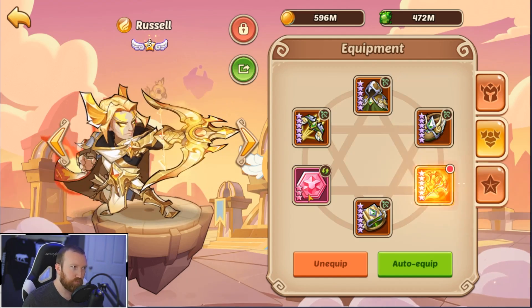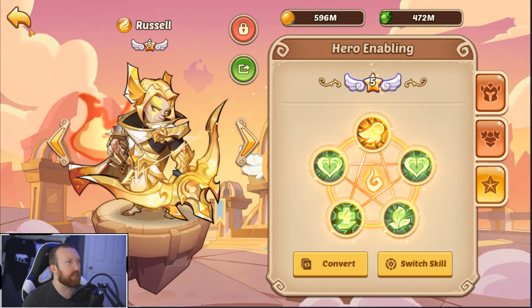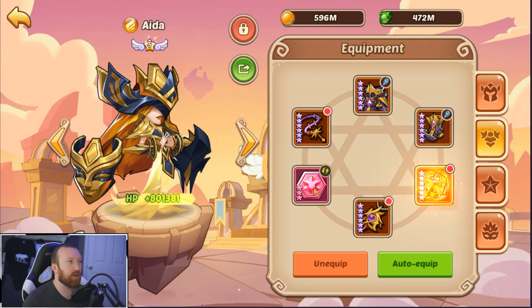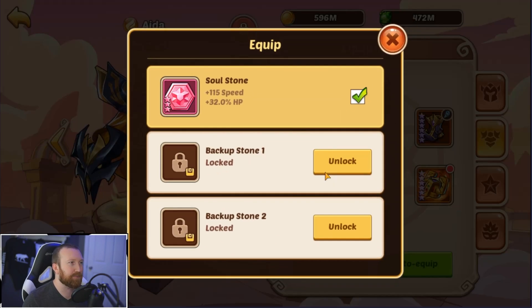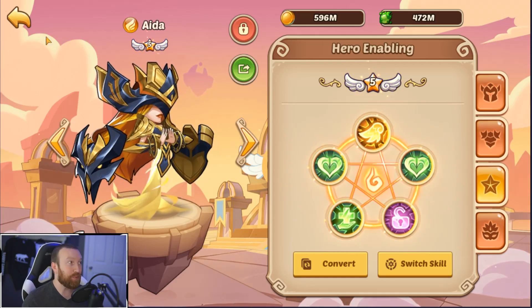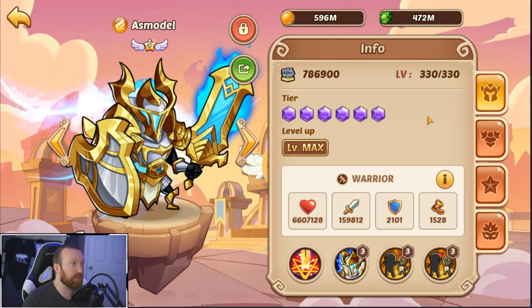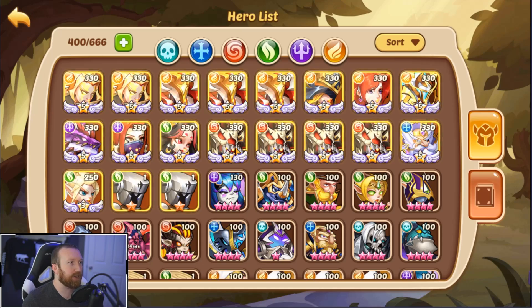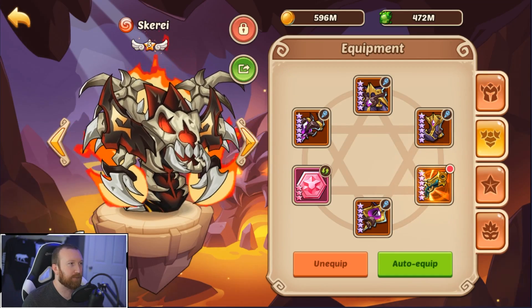I like those enables — that looks good. So we can come over here and give our Ada a crown, speed, HP. Sadly we don't have a second stone, but it is what it is. We are also going to run an Asmodel and I've been trying to figure out what I want to run on him — here's my thought process.